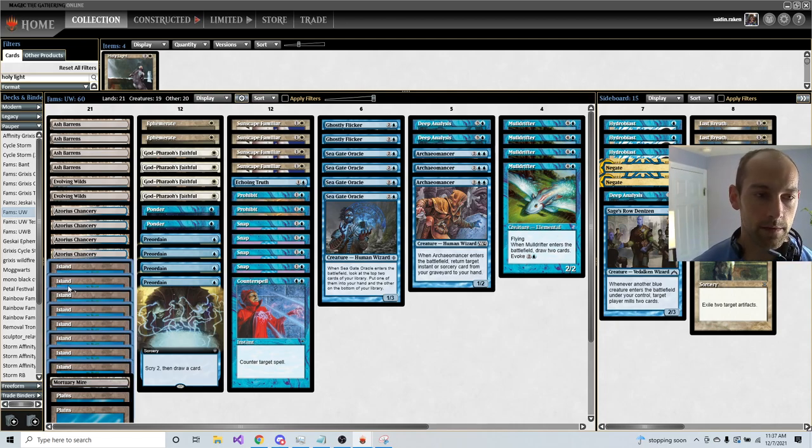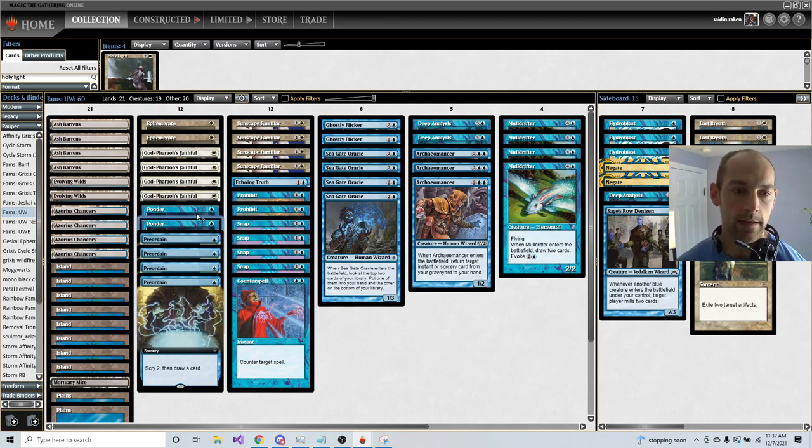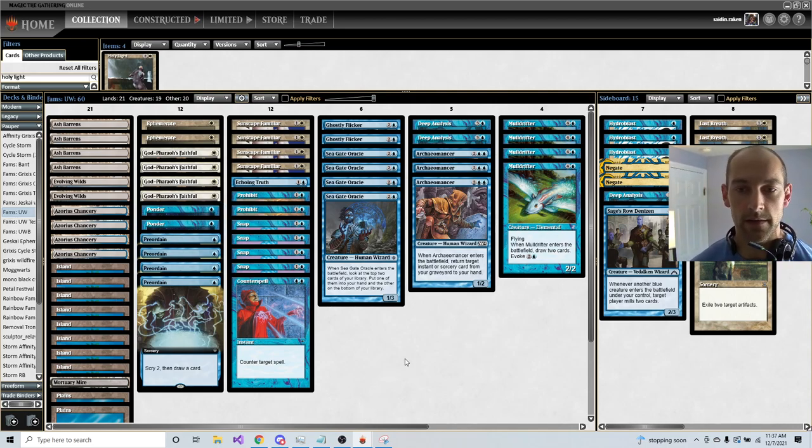The rest of the lands are filled out with just Islands. Initially when I started playing Familiars, the deck was not playing Ponders — it was playing four Deep Analysis, four Preordain, and 22 lands. That could potentially work, but I think the things we need to do in Pauper are so important that it's better to take these two Ponders over that 22nd land and have the ability to find what you need as fast as possible.